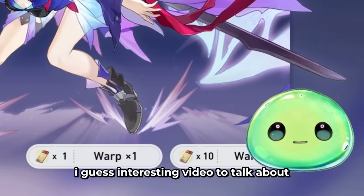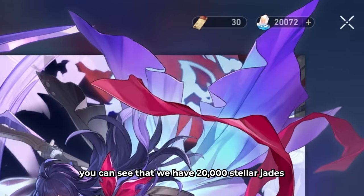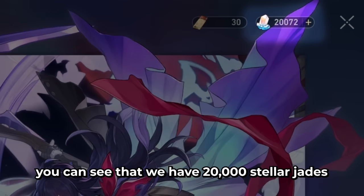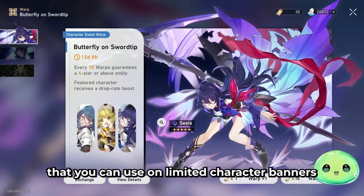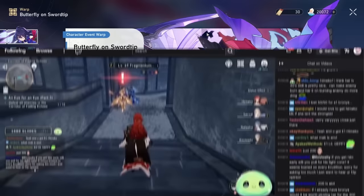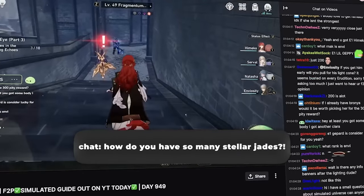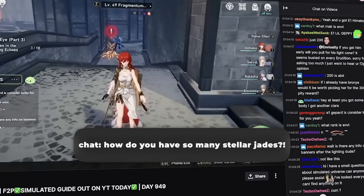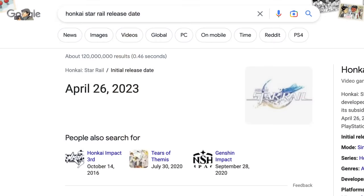This is going to be a pretty funny and interesting video. If you take a look in the top right corner, you can see that we have 20,000 stellar jades along with 30 tickets — the star rail special passes that you can use on limited character banners and limited light cone banners. Every time I open this up on my Twitch channel, everyone is always surprised: 'Wait a minute, Envy, how do you have so many stellar jades in Honkai Star Rail?' The game's only been out for about a week and a half and they're confused.